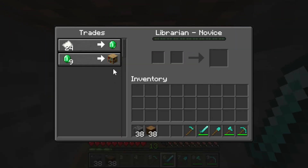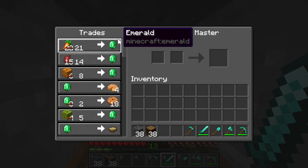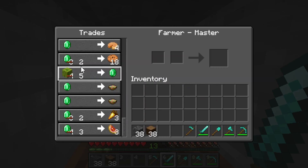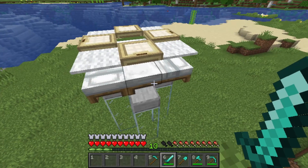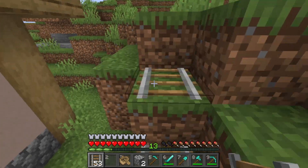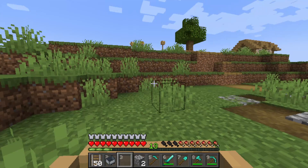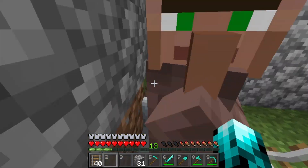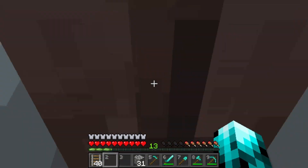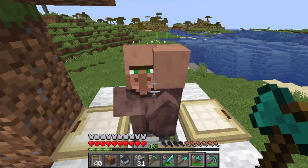The next thing you want to do after setting up a home is getting villagers. Villagers are the most overpowered thing in the entire game — they give you an unlimited number of items for a few emeralds. To get started, you're going to make a villager breeder. Get your rails or a boat and drag your villagers all the way home. It takes a lot of time, but it's worth it. And if you're living in the village, it will be a shorter trip. Once you bring two of them, look up a villager breeder tutorial and build it somewhere safe, such as your base or a torch-lit area near your base, because you will definitely need them nearby.